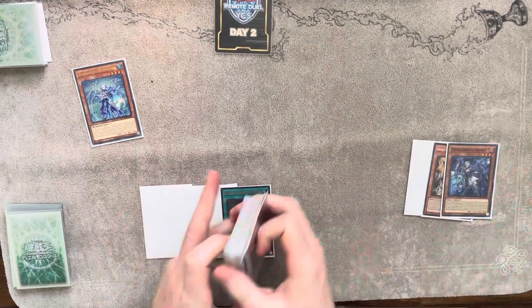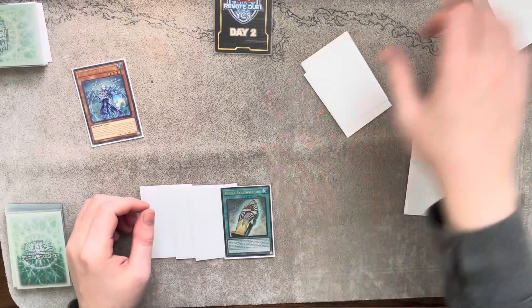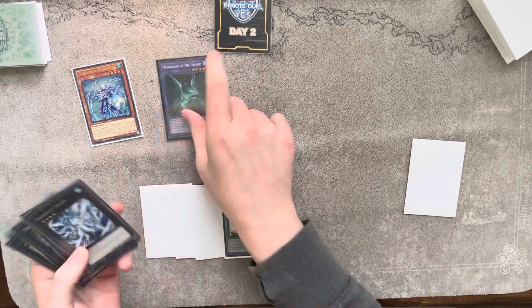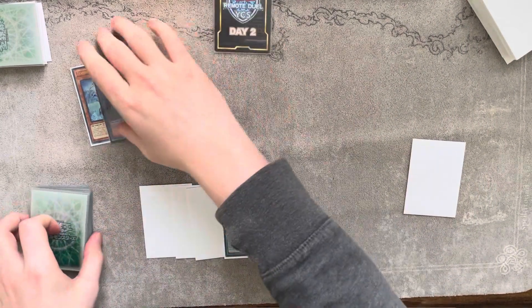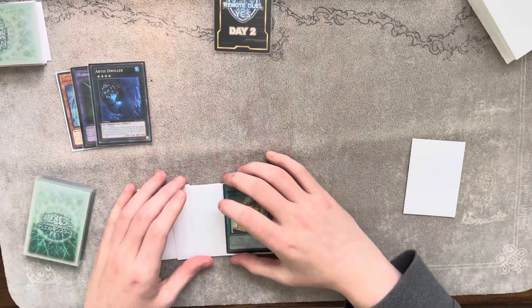Send Imsety via Rhino Heart's effect, then activate Imsety to put back Imsety itself and summon Mud Dragon. Then overlay Rhino Heart and Mud Dragon to make Dweller. Use the Dweller effect right there.